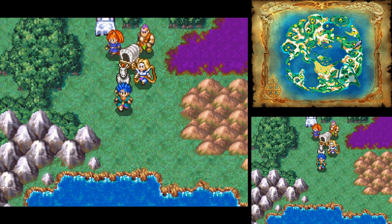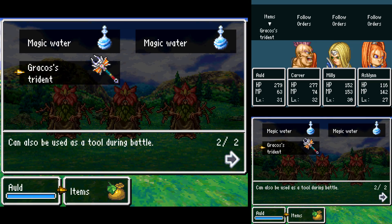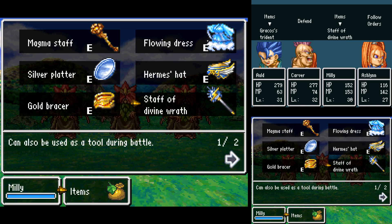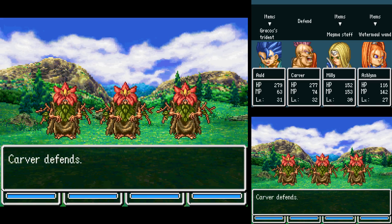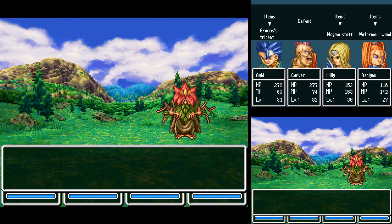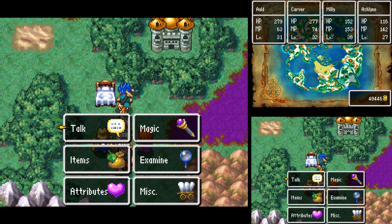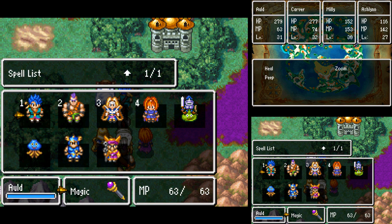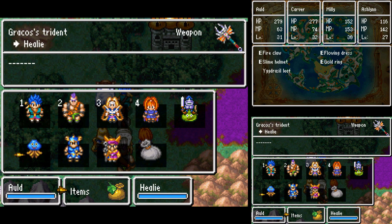I don't know what these other tools do. Let me see if you have to be outside to use them. Let's get into a fight. Budding Sorcerers. Magma Staff and Watermaul Wand. Ashland learns a new ability: Dazzle Flash. Looks like the Magma Staff has to be used outside. And Gracos' Trident just buffs yourself, which is not all that great. It's not even Kabuff.